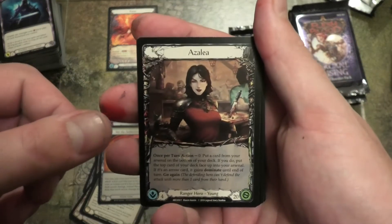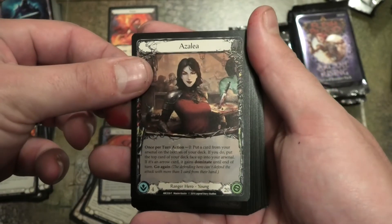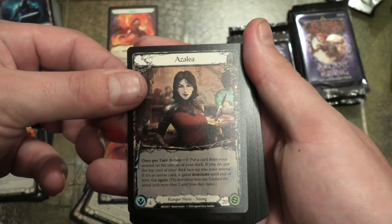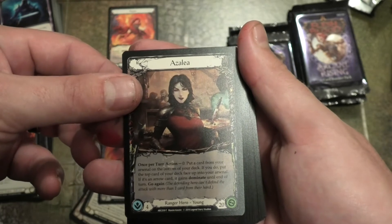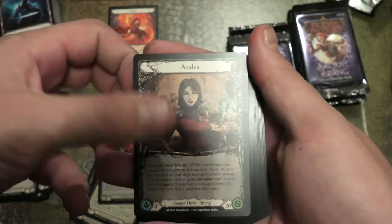And we've got another hero — Azalea! Once per turn, zero cost: put a card from your arsenal on the bottom of your deck; if you do, put the top card of your deck face up into your arsenal; if it's an Arrow card it gains Dominate until the end of your turn, go again. Four hand size and twenty life.